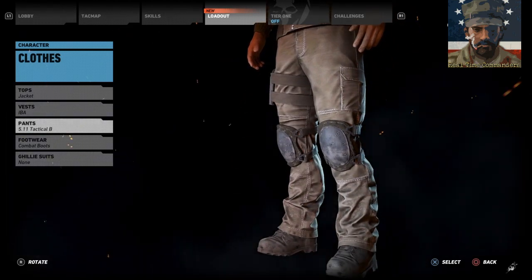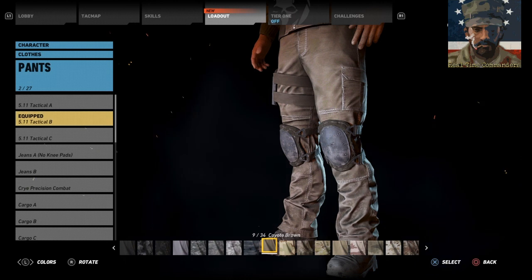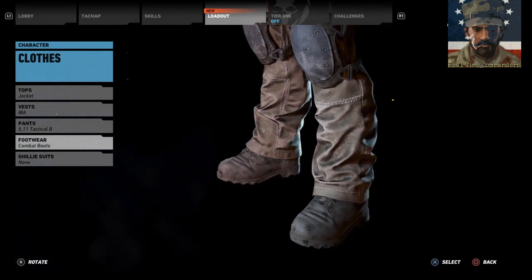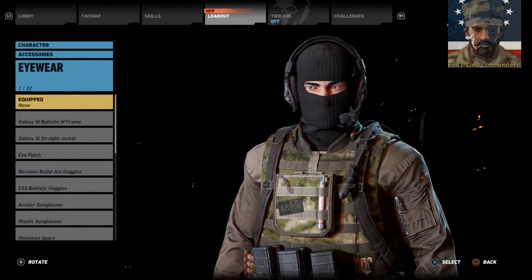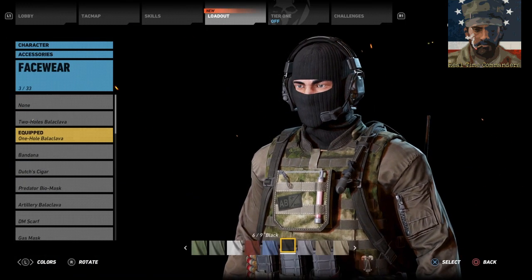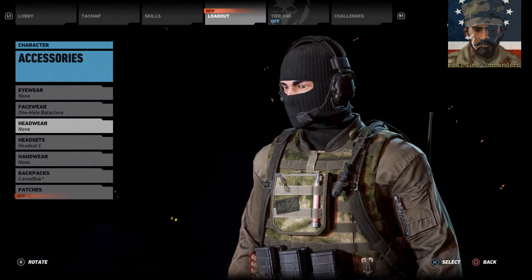The vest is an IBA in ATAX FG because we don't have the real Russian camouflage — believed to be Flora camo — in game. If anyone knows the exact name, let us know in the comments. We're also using 5.11 Tactical pants in coyote brown — it's a bit of a color mix, but the Gorka suits do come in different shades, so we matched up the colors accordingly. For boots, you can use combat boots, hiking shoes, or work boots depending on your preference — I went with a classic combat boot.